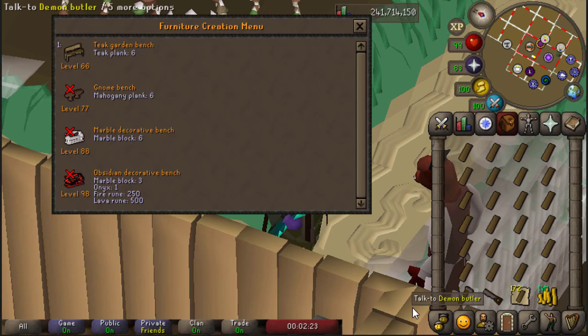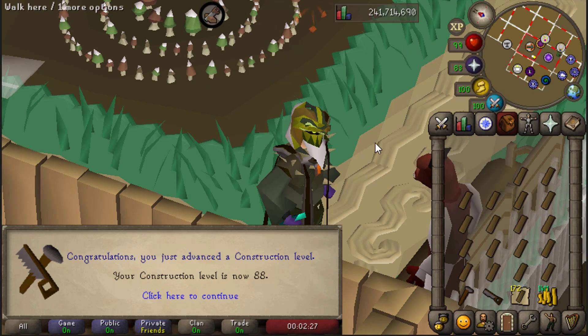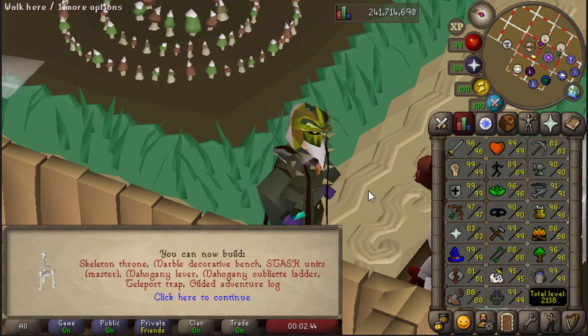Coming up on the final Construction level of the grind. Teak benches are not my favorite thing to build in the game - it's just easier to build oak dungeon doors. But either way, there is level 88 obtained. Three levels in the course of this episode, and more importantly we can now construct some master level stash units, which we'll do next. Total level 2138 currently.